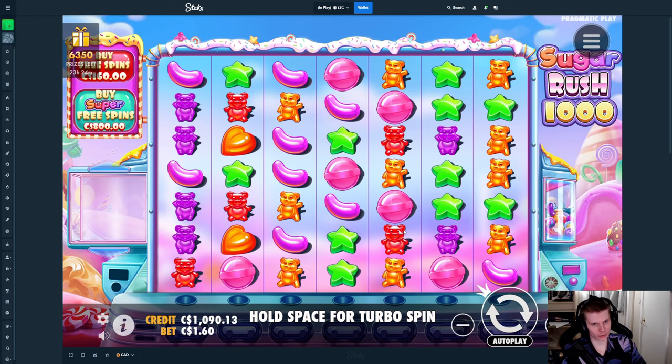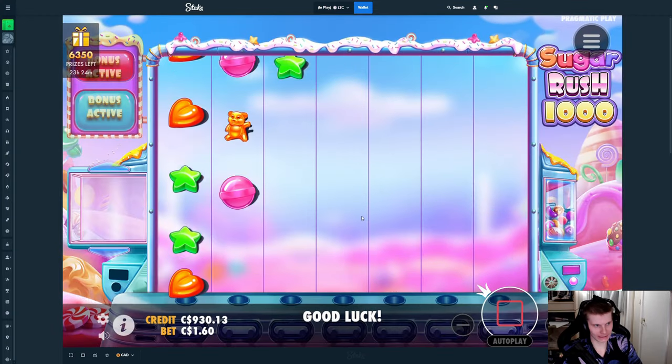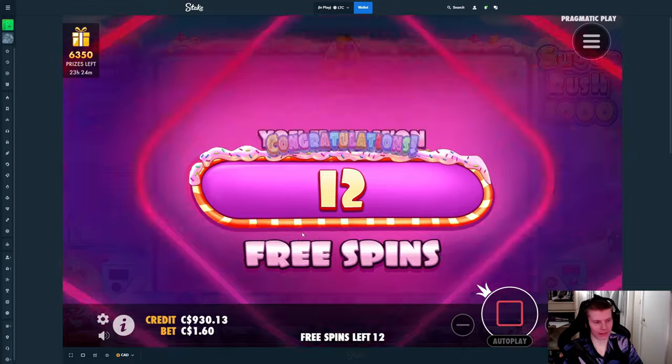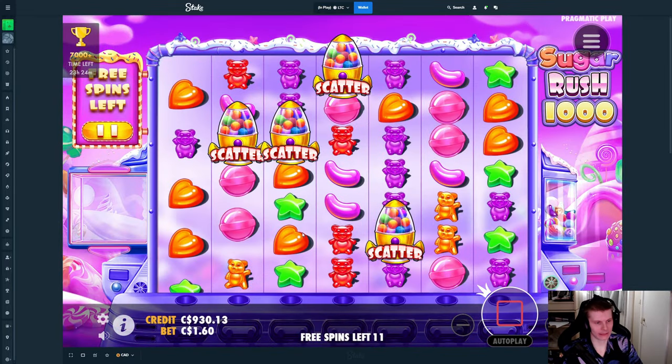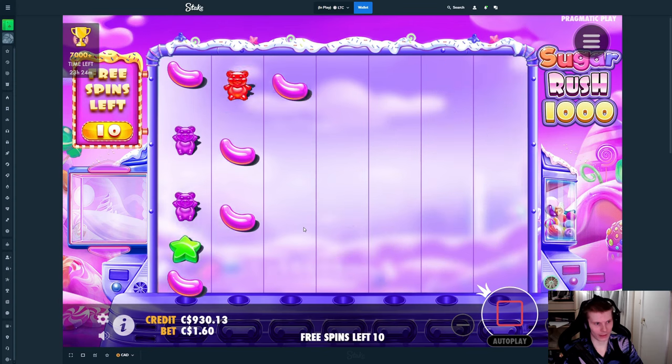Boys, we're now back on Sugar Rush 1000. I am going to be doing normal bonuses on this. My idea is we start off with 160, step it up to 180, then to 200, and just keep stepping it up. I hope one of those buys can do really well today and give us a big win.